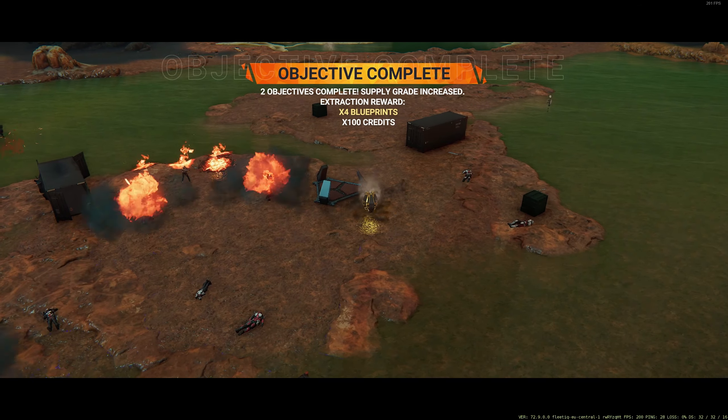When the Cyborg Stilt is low on health, below 20 percent, focus him and ignore the other enemies, because as soon as he's done, all of the other enemies will be gone too.